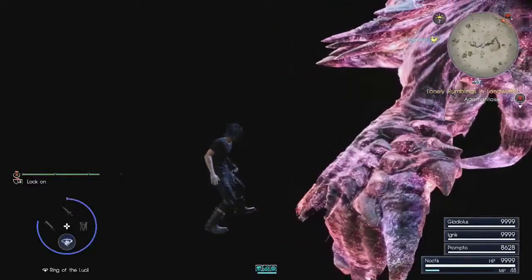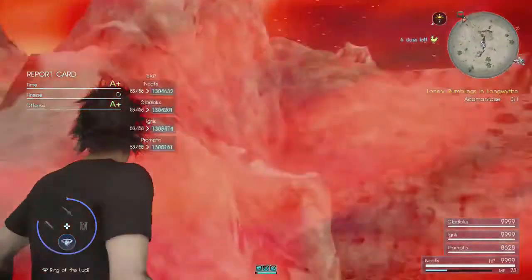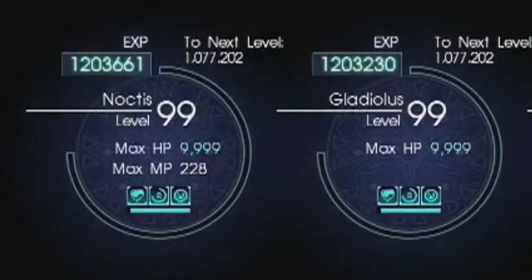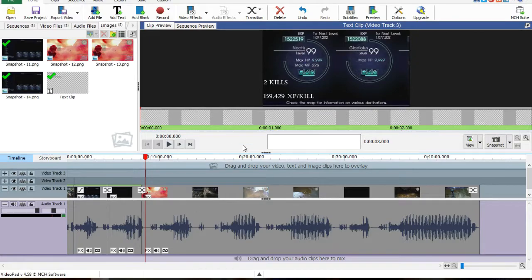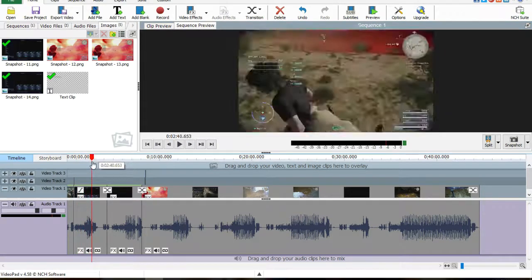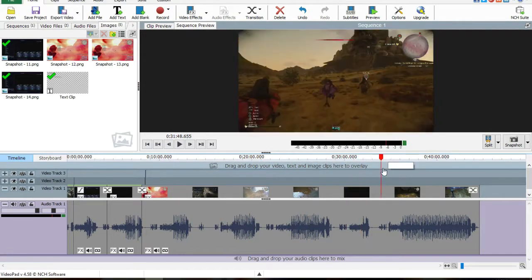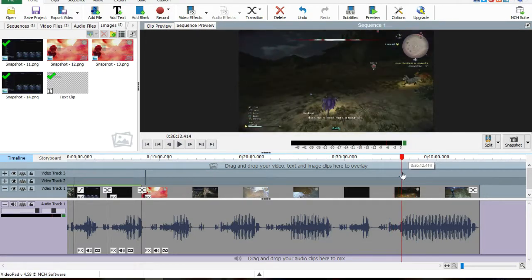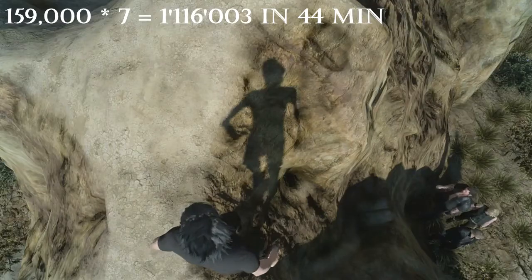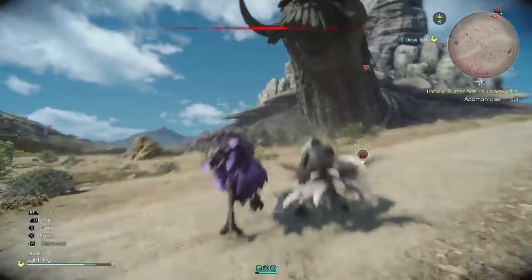Each kill gives you 160,000 XP per character. Let's look at how many kills we can get in an hour. We started with 1.2 million and within two kills we got 1.5 million. In my recording, we have a 44-minute clip where we killed the turtle seven times. I know you can get 1, if not 2 kills within 15 minutes, so that makes it about 9 kills per hour.